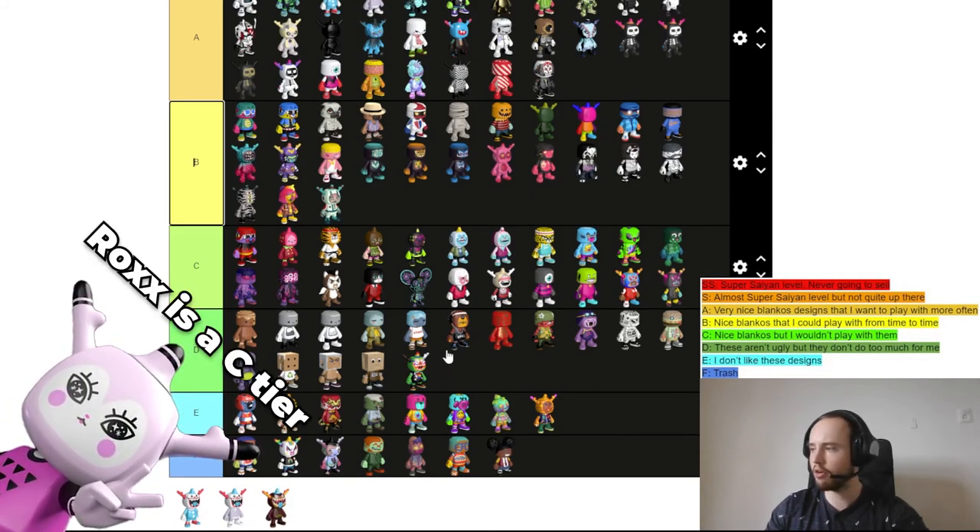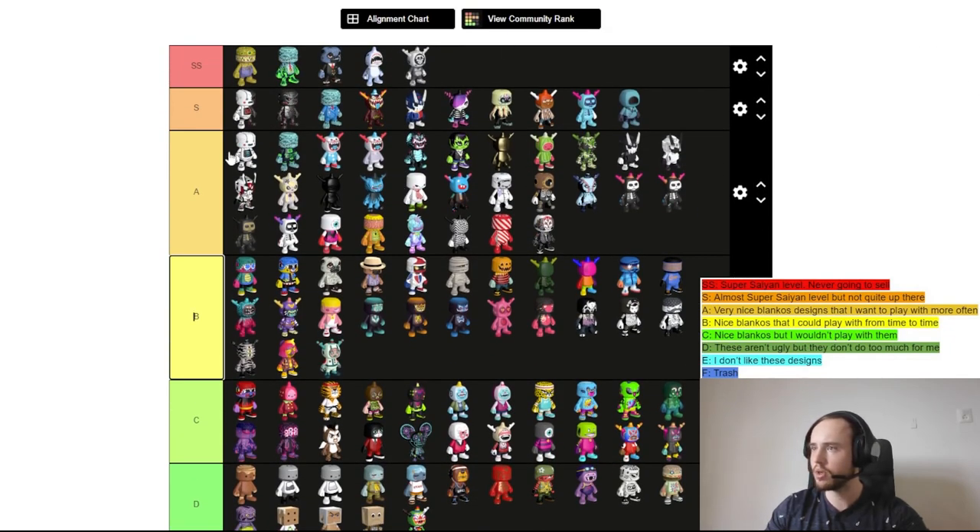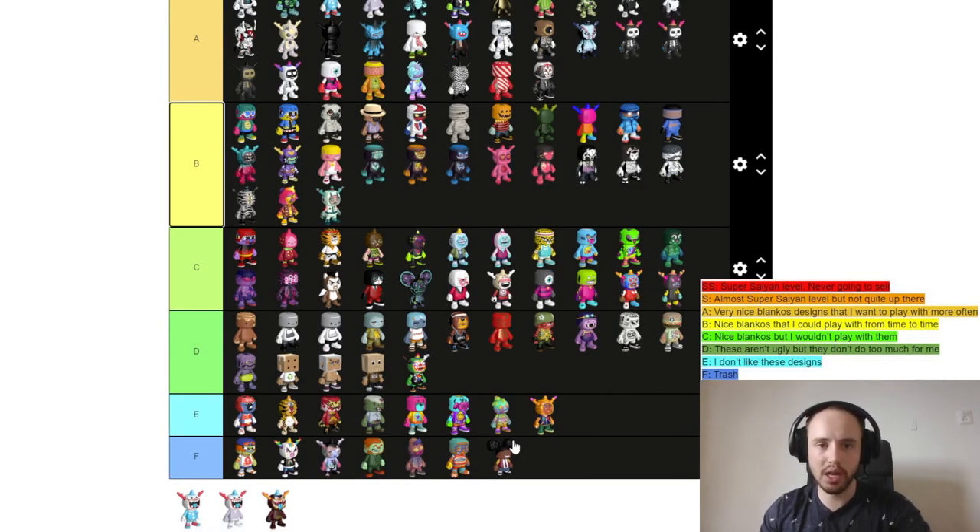So there you have it — all the Blankos put into the tier list. To give a recap: Maxime Mouth, Sharky B, Space Ape, Don Puck Mint, and the Mint from Boss Dino are at SS — Super Saiyan level. Let me know in the comments what you think about my decisions on these Blankos, and if you want to make this tier list yourself there's a link in the description.